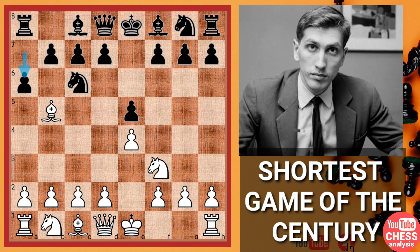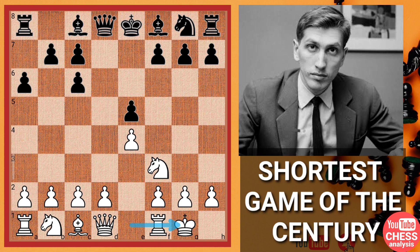We have a6, the Morphy Defense. We have captures, captures, and now White castles. This is the Giuoco variation of the Ruy Lopez.